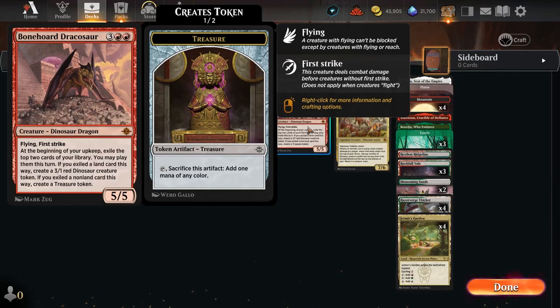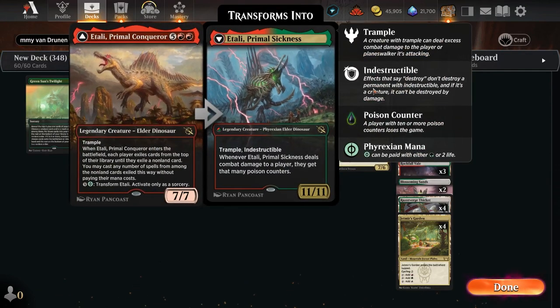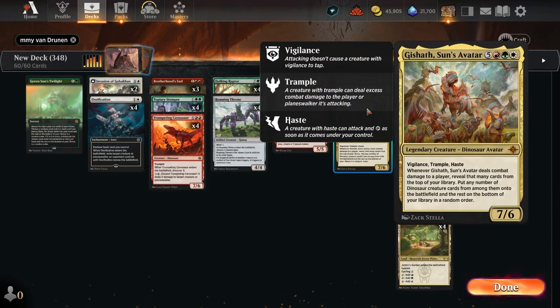Bonehoard Dracusaur will exile 4 cards, giving us the ability to create a bunch of treasure and 3/1 dinosaurs. Atali Primal Conqueror will also trigger twice, letting us play 4 cards. The glue that holds this all together is Gizath Sun's Avatar.